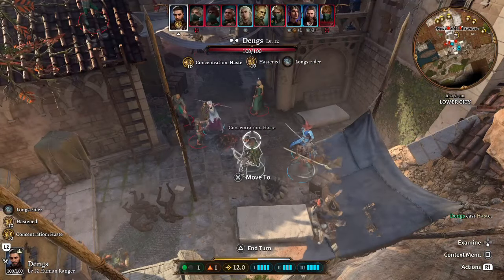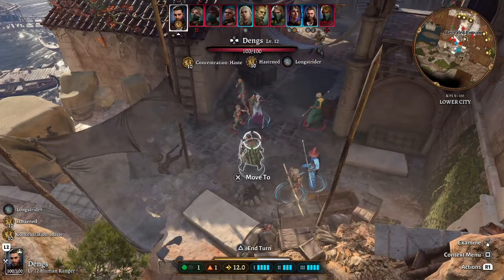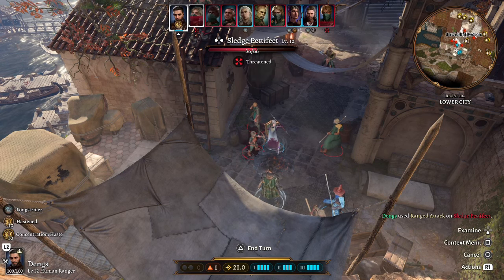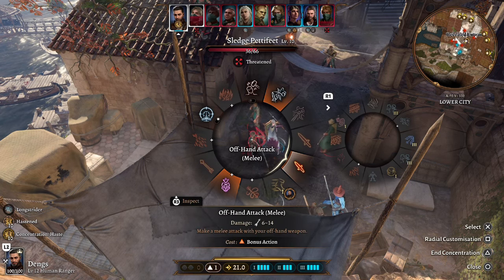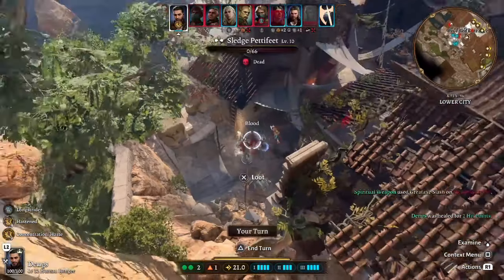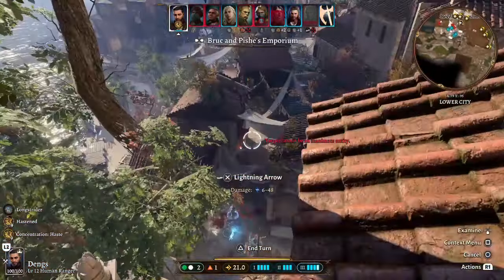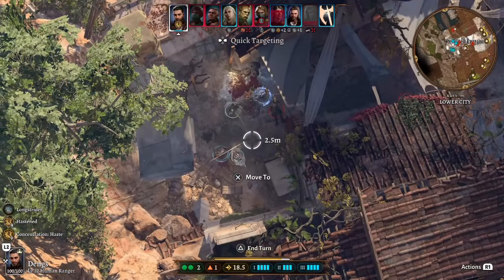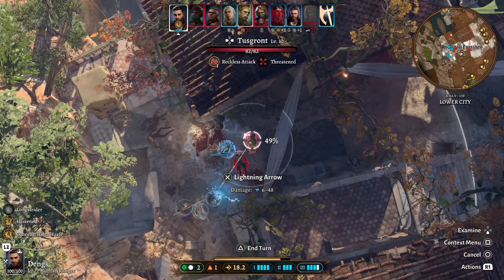Concentrating on Haste means we'll get extra damage from the Strange Conduit Ring. There you go — a huge 30 damage there. We can also come in with an off-hand melee stab. Now let's test out Lightning Arrow on a Level 3 spell slot — I need a better area to hit, so let's move over here and target this one.